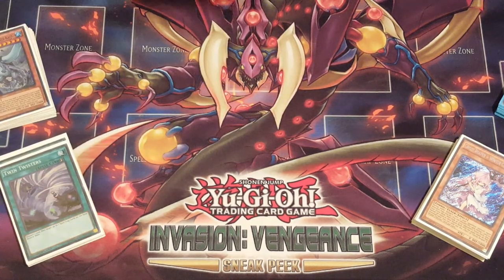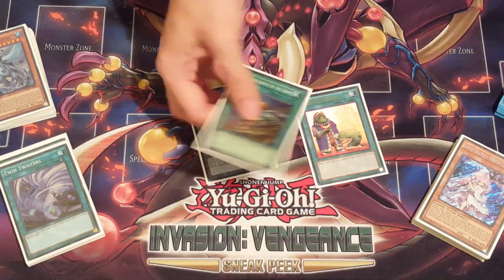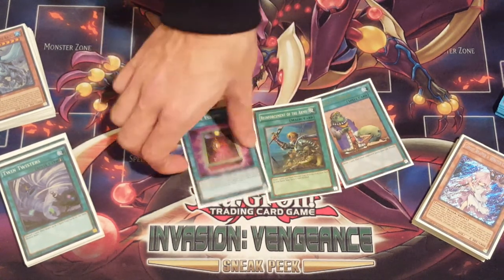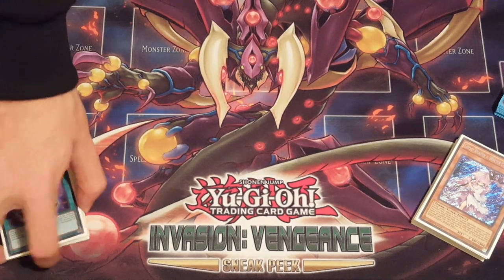I can't believe I used to play two. One Upstart, one ROTA, one Book of Eclipse — in that order it's the fourth Photon Thrasher for more consistency. I'm really running minimal cards as possible, it's like bare bones, just trying to get into my engine.